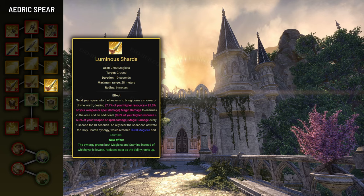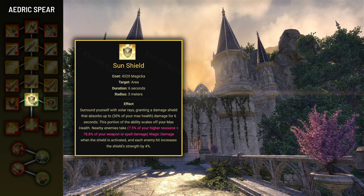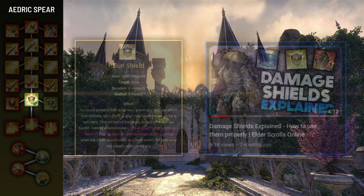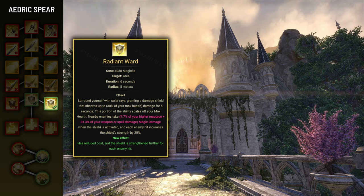The Luminous Shard morph reduces the cost and causes the synergy to restore both stamina and magicka rather than only one. The last ability is Sun Shield, which grants a damage shield equal to 30% of your maximum health for 6 seconds, deals damage around you on activation, and each enemy hit increases the shield's value by 4%. The morph you want is Radiant Ward, which reduces cost and increases the bonus per enemy hit from 4% to 20%. The ability caps at 6 enemies, so you can get up to 120% stronger shield when surrounded by 6 enemies — in the best scenario a shield equal to 66% of max health.